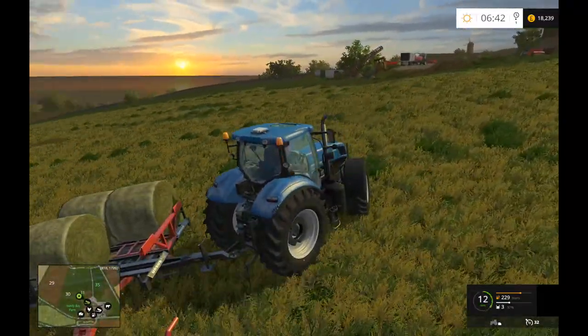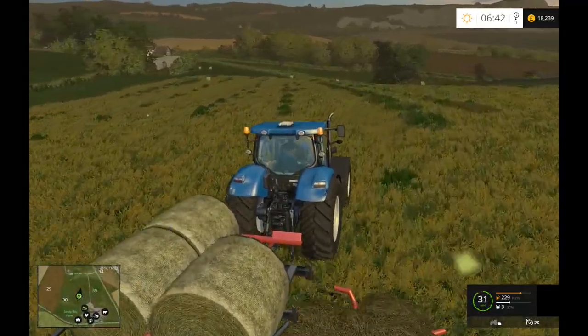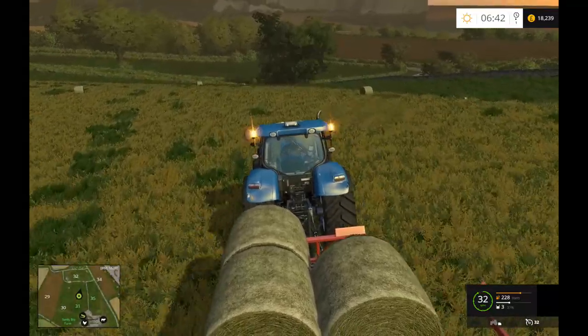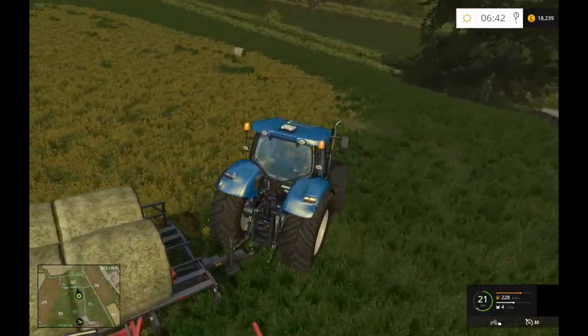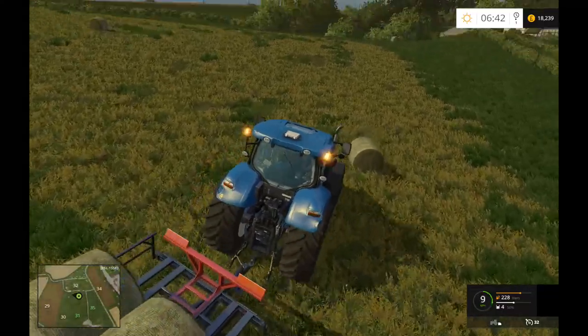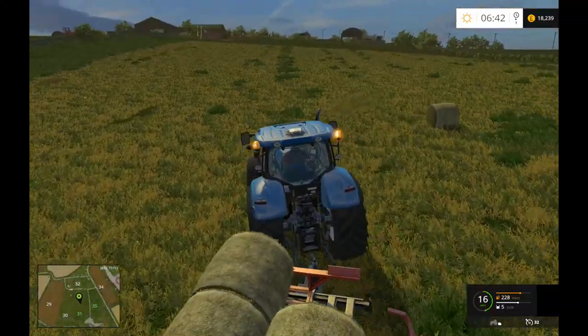Let's go back down to the bottom — they've all rolled evidently, which is really annoying. I'm not sure how that works in real life — can anyone explain? I'm just guessing that they come out of the baler at such a slow speed that they don't have enough force behind them to end up rolling down the hill.